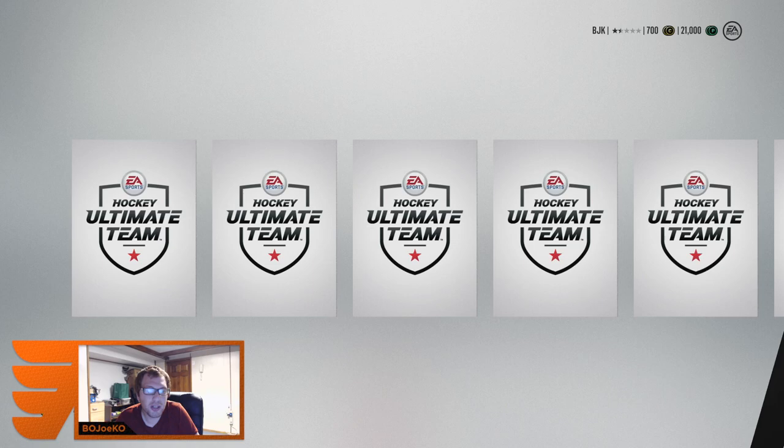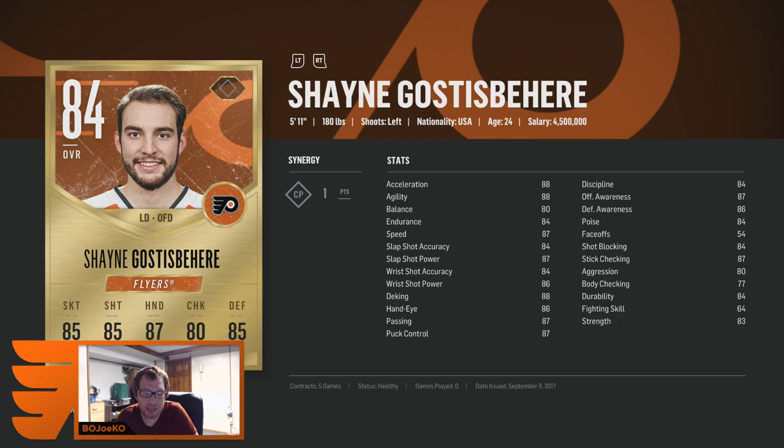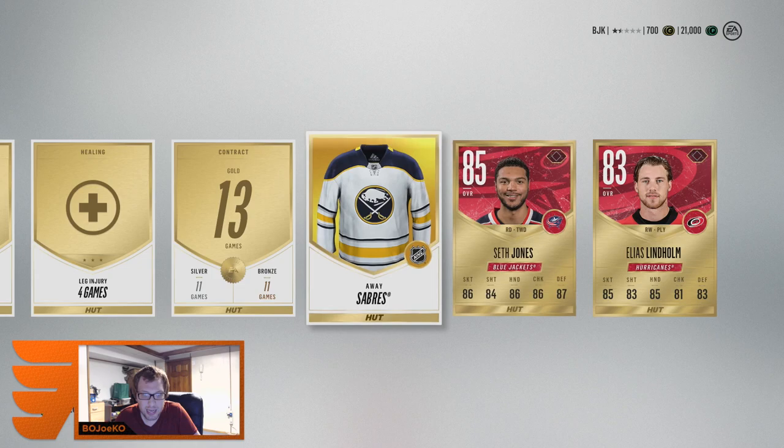Canucks fans just went crazy — Brock Boeser, he's in the game, 81 overall, not too bad. Shane Goss — let's look at his stats. Fast skater, decent all around in the offensive category — sweet, I'll take Shane Goss. And we get Seth Jones and Elias Lindholm — our first 85 in Seth Jones, which is good. My defense is looking pretty good to start.